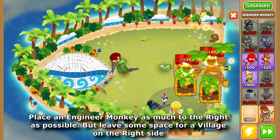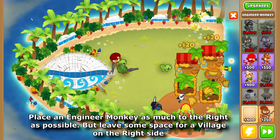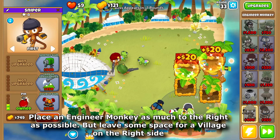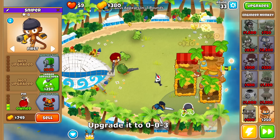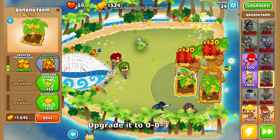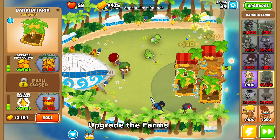Place an engineer monkey as far to the right side as possible, but leave some space for a village on the right side. Upgrade it to 0-0-3. Upgrade the farms.